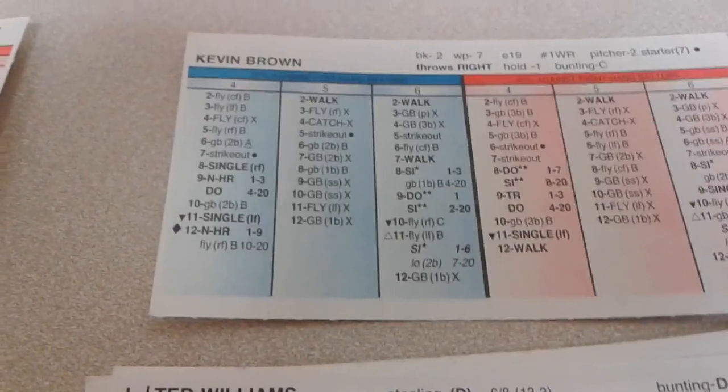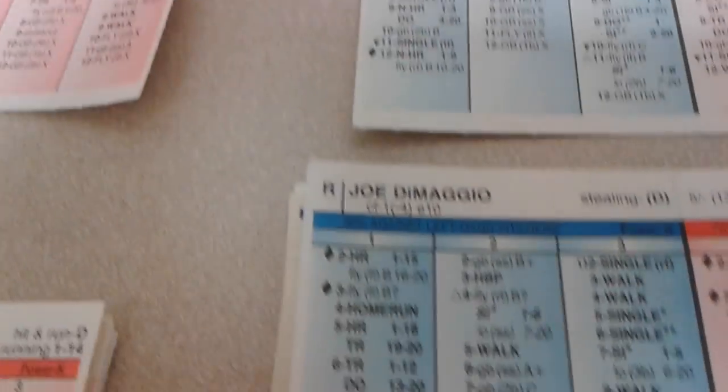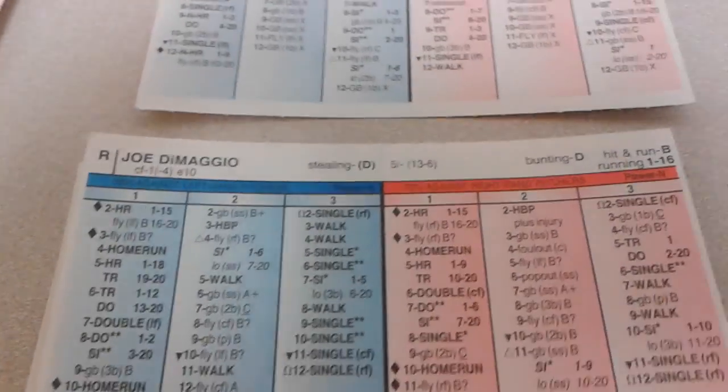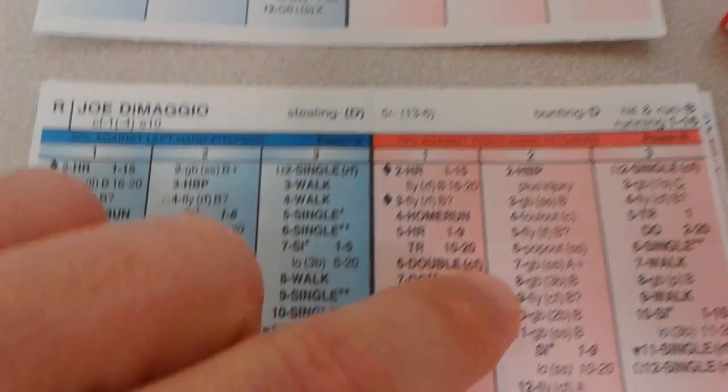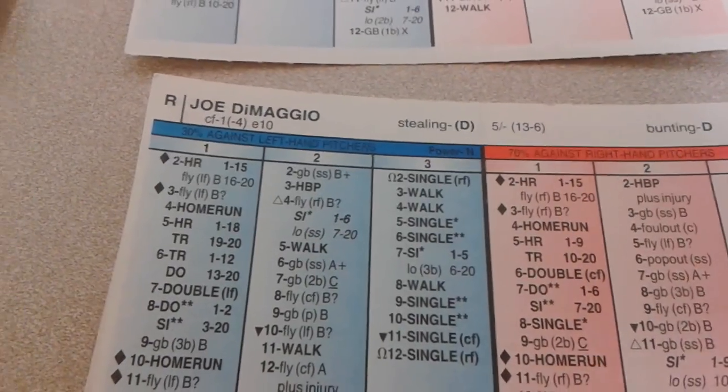Two away, and here's Joltin' Joe. He hasn't been jolting much lately — he's been in a slump. 2-8 for Joltin' Joe, and he's still slumping. Ground ball to third, handled by McGuire. That's gonna be 1-2-3 for the Hall of Famers. So after one inning, we've got nothing.